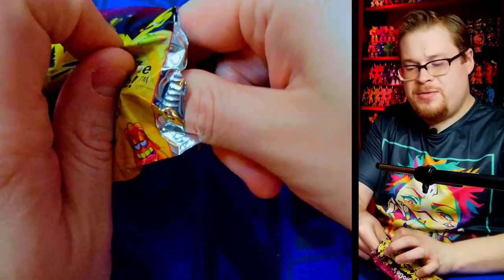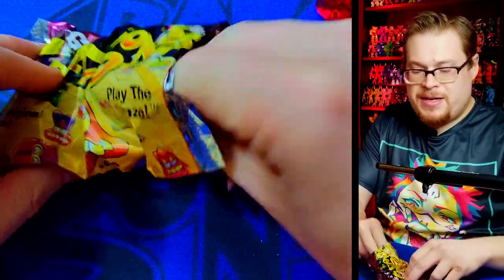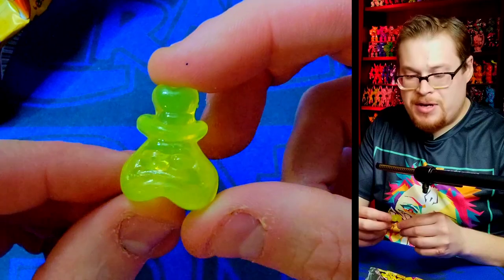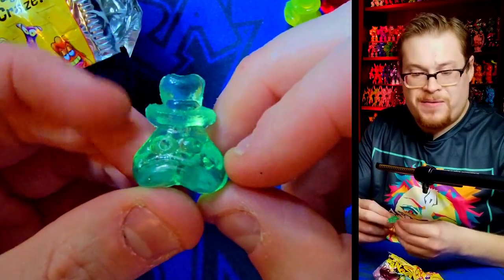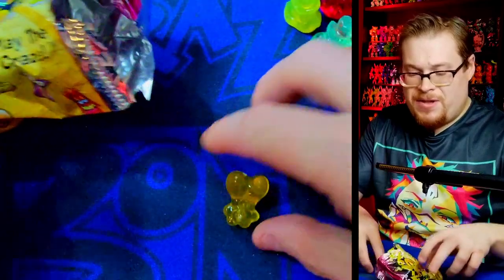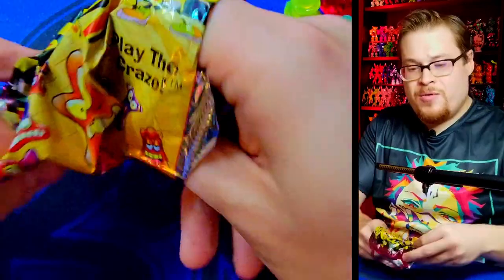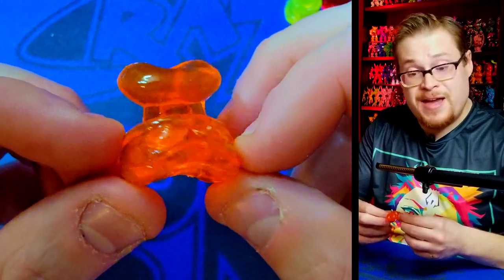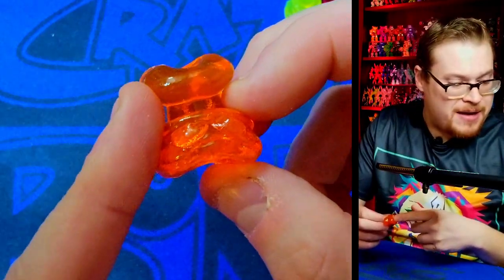Two more packs — let's do this! We got our little top hat man in a kind of lime-yellow color. Whoa, we got a double-up of him — and this one's the green, very cool — double jellies of him! And then Frankie coming in hot in a nice-looking yellow — what a pack! Our last one is our goofball-looking Chef in a solid orange jelly. Wait — he's the Top Hat guy, okay. And our double-up was Cowboy — fair enough.